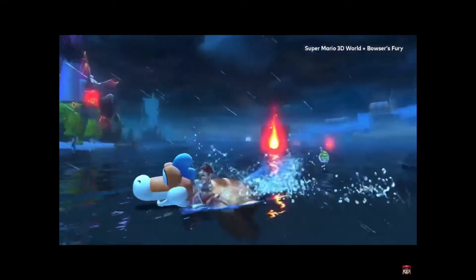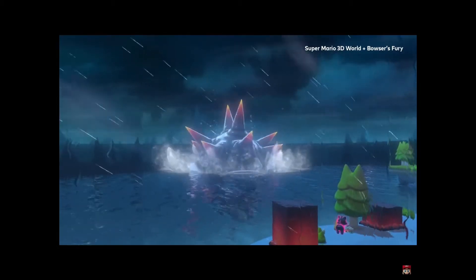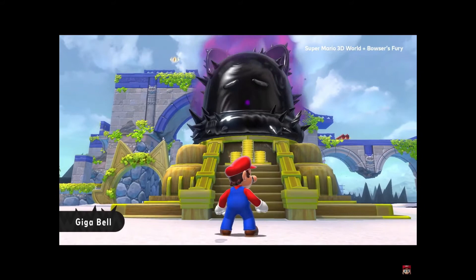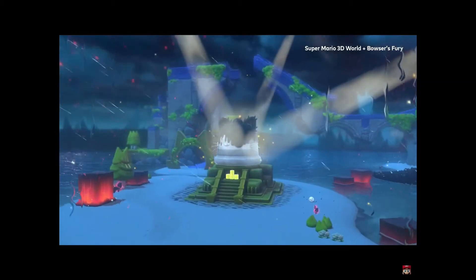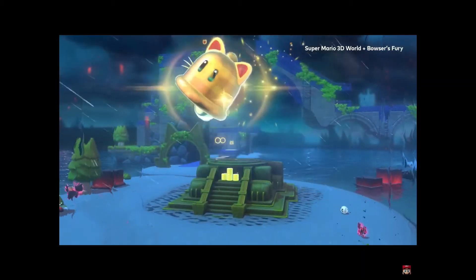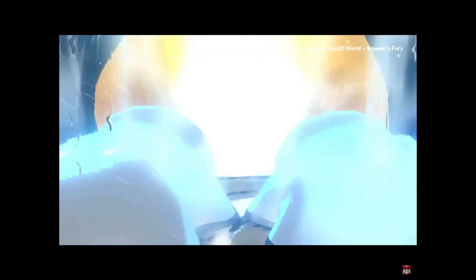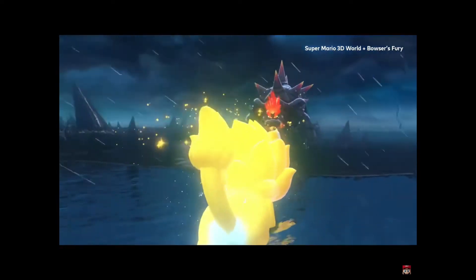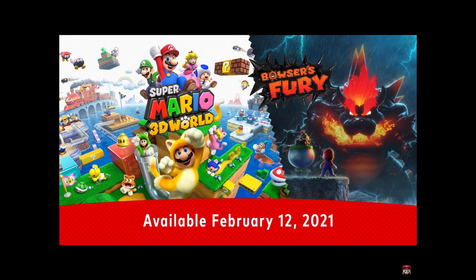The 3D World storyline is actually really good as well. No time to relax though — if you wish to defeat Fury Bowser, you must harness the might of the Giga Bell. When the monster appears, it triggers an awakening in the Giga Bell. By gathering the cat shines, Mario has broken the seal on the Giga Bell, allowing him to transform. We saw this in the other trailer — giant Cat Mario. Available 12th of February.